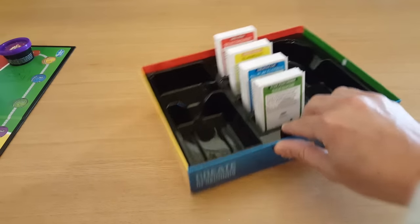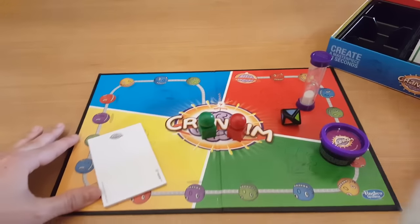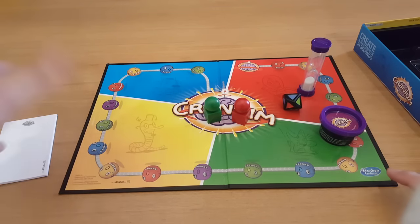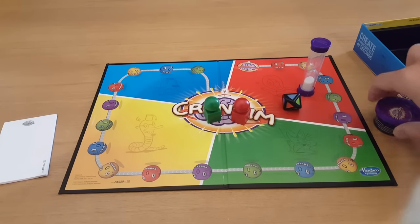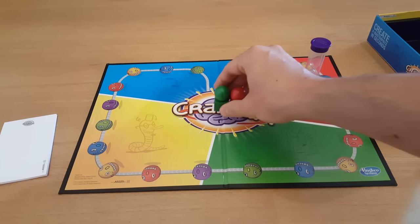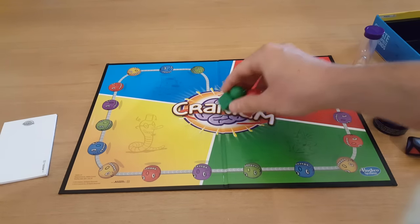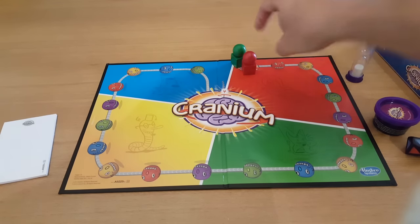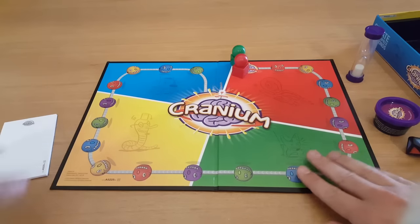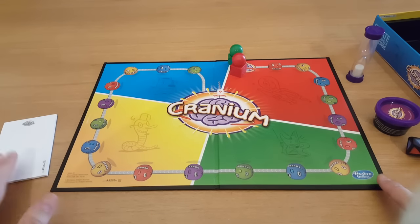Now let's revert back to the board. The way this game works: according to the rules, the team that starts is determined by the first person whose birthday is coming up. The two teams - the green and the red - everyone starts from the brain in the top corner. They have to work around the board and get to the middle, and it's the first team there that wins.